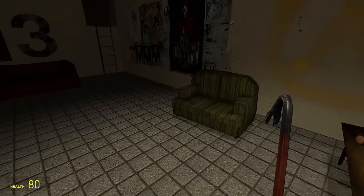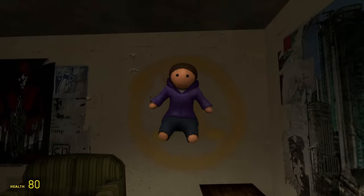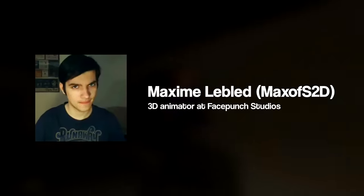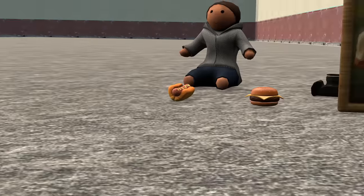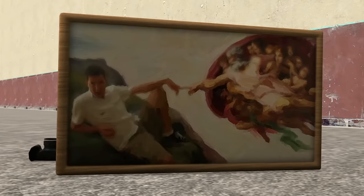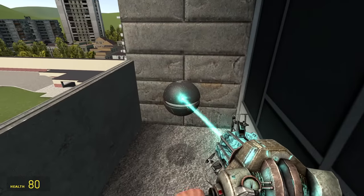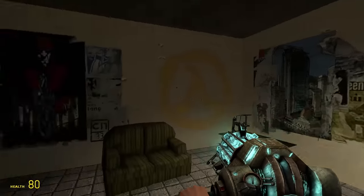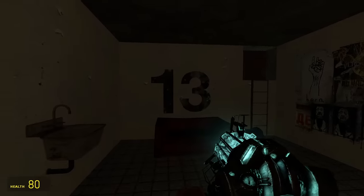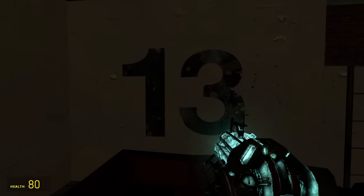There's also a sink, two couches, and a table with a peculiar doll sitting on it. This doll model was made by Max of S2D and serves as his signature. He also created a number of other models that come with Garry's Mod, like the Hot Dog, Hamburger, and the Garry Newman painting, and is responsible for a few other Easter Eggs we'll get to later. On the walls of the secret room, there's loads of graffiti from Half-Life 2 and big numbers reading 13, denoting the version of Garry's Mod this map was made for — GMod 13.